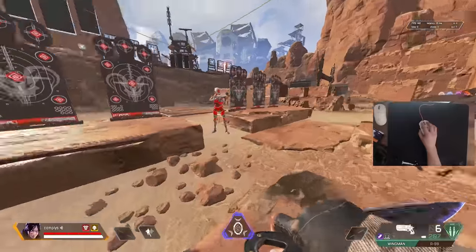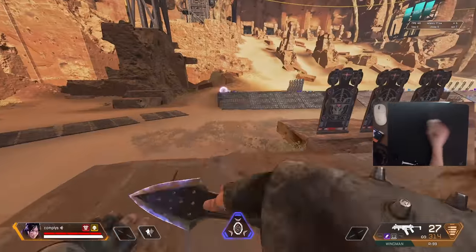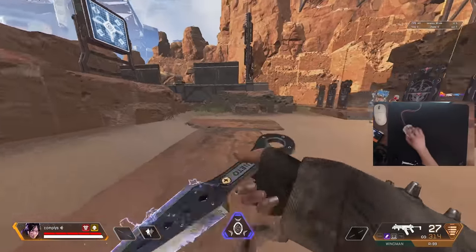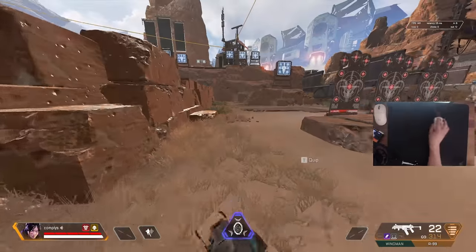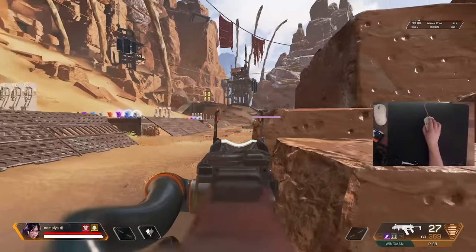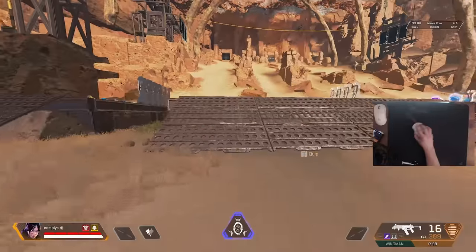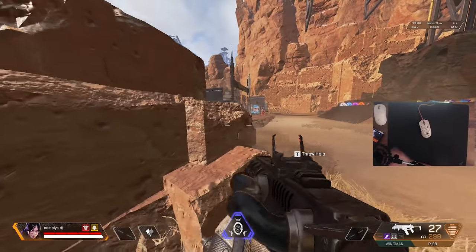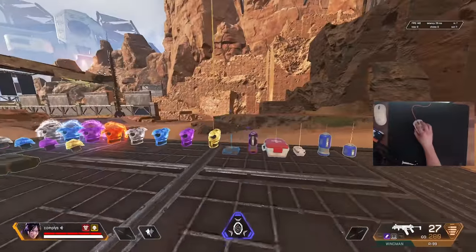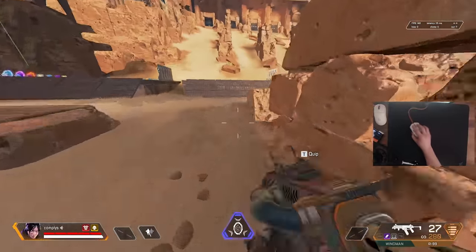A lot of people do wall jumps just to style on people, but there are practical uses for it. When someone is around a corner and doesn't have line of sight on you, a wall jump can be very useful. Instead of just peeking the corner normally — easy target — you hit them with a wall jump and fly through unexpectedly. From their perspective, they're watching the corner and you come flying through, catching them completely off guard. Best to use it when the enemy does not have line of sight on you.